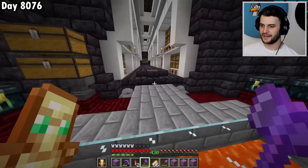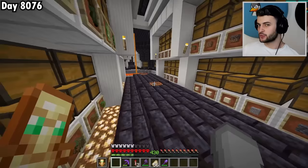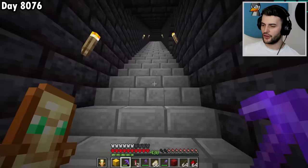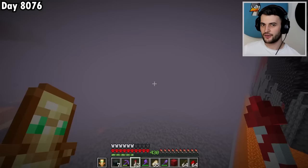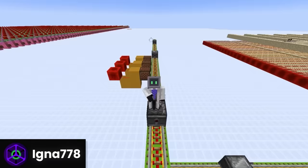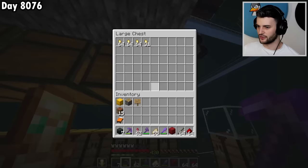Now we can move on to phase two, which is to downgrade my world in order to create the glitched shulker box. To do this, we're going to be changing the version to 1.18.2. The reason for this is so that we can do update suppression. There is technically a way to do this in 1.20 called out-of-memory suppression, and Igna778 has done a lot of research into it, but the new methods and setups aren't quite ready yet. So I've decided to do the old version of update suppression from 1.18.